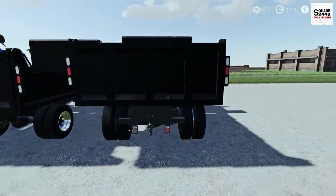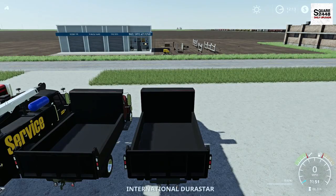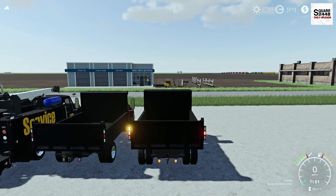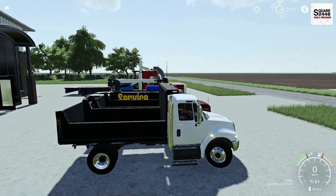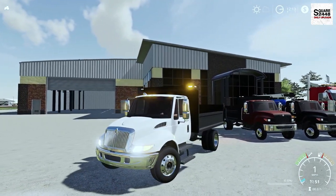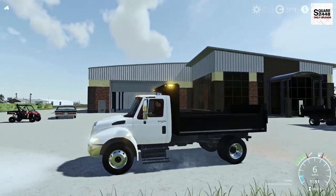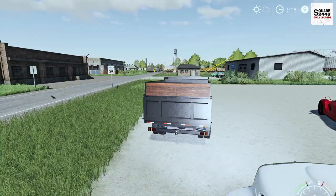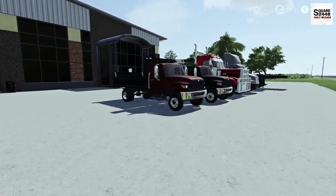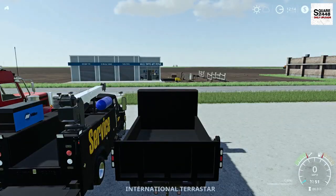Bigger than like a 550, but smaller than the big ones. Top speed of 51 miles per hour. It does have full strobe lights on it — a few here in the back and a few up top. I really do like that, such a neat feature about these trucks. Now it does have a first-person view, but it's not too detailed. Overall one really cool truck — I am a big fan of this dump body. It's simple but it gets the job done. Up next we'll be taking a look here at the other International — everything's the same, just a different cab on it, and it looks great.